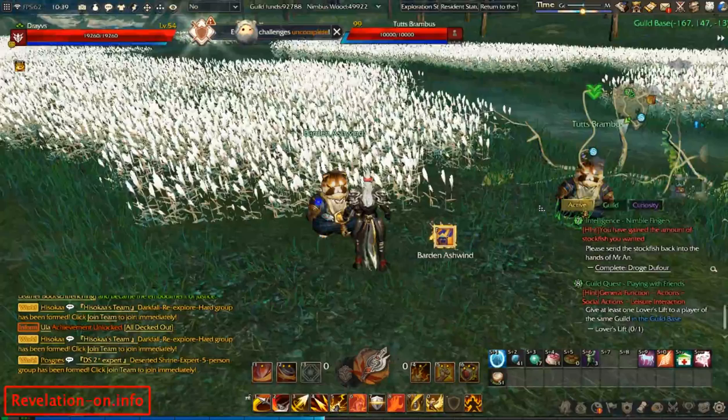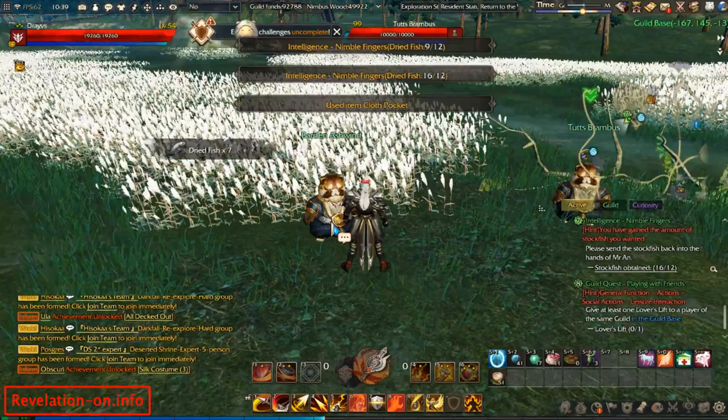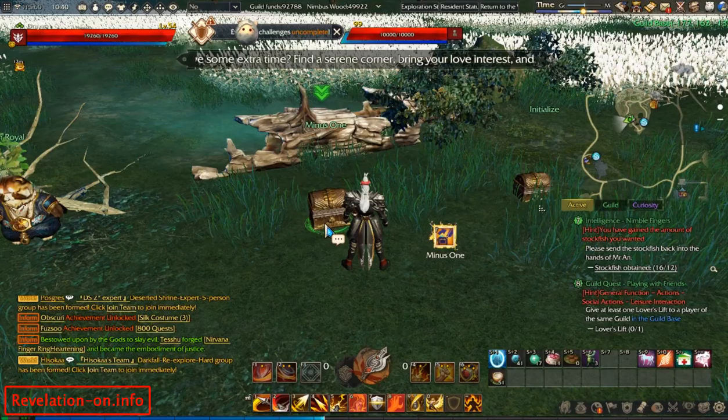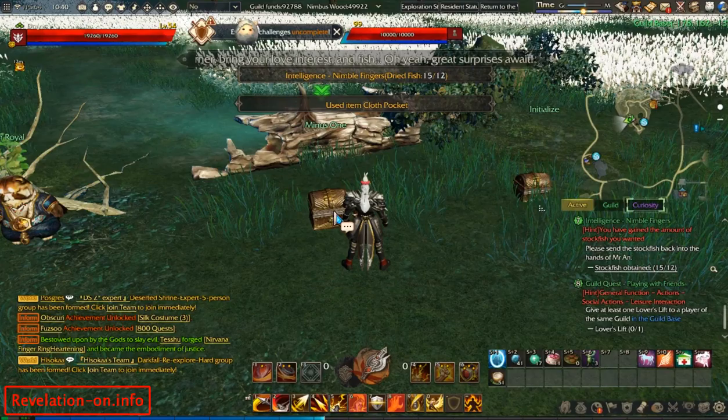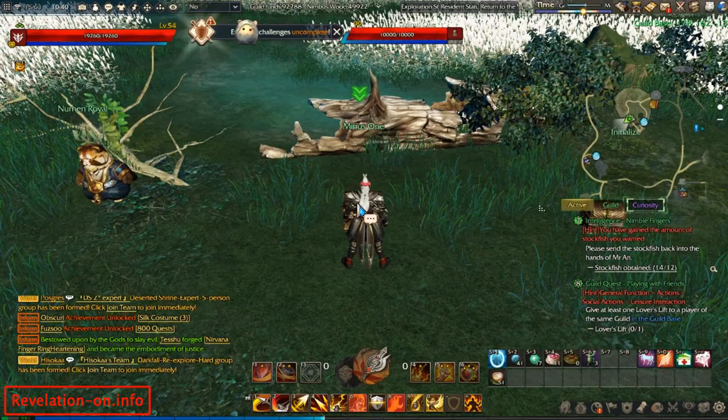Each one of them gives you a set amount of fish and you can take them to get what you need. If you overshoot it, like I did here — this one gave me four so now I have too much. You can go to these boxes: this box makes you minus one fish, you can give one away, and just stand here to adjust the amount.